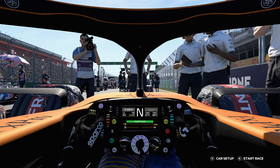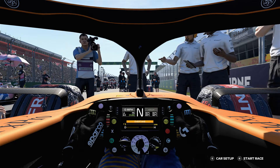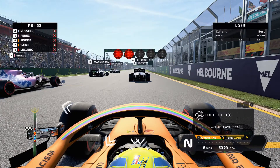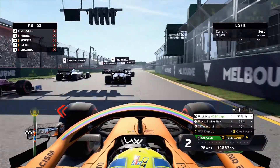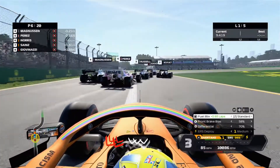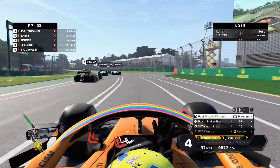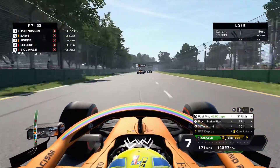Here we are — Jeff on the radio as we jump straight in. We're on the default setup for this first race in Australia. It's lights out and we get a decent start. We lose the back end coming out of turn one and I slightly clip Charles Leclerc on the exit of turn two.